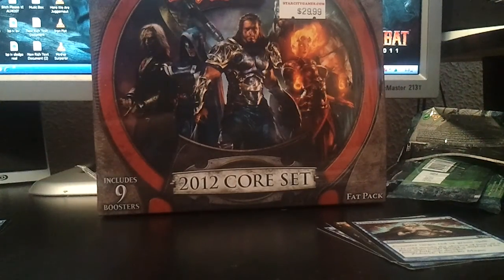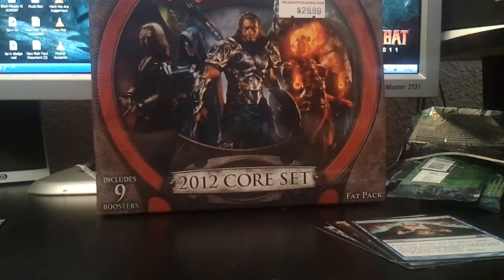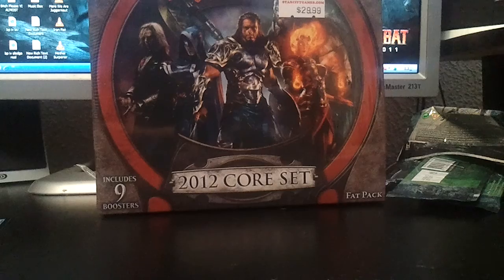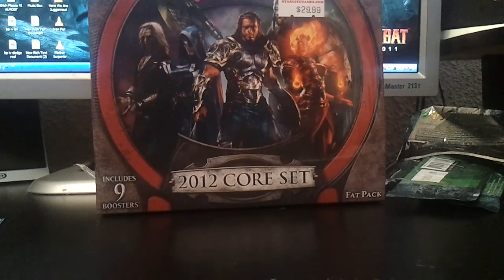That's exactly the same thing I pulled out of my last ten packs — a Chandra, an Inferno Titan, a Frost Titan, and a Sorin. And so far I've pulled three of those four. I traded the Chandra for a Jace. That's pretty ridiculous.